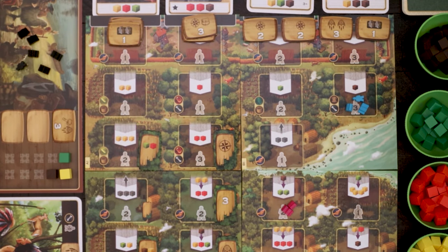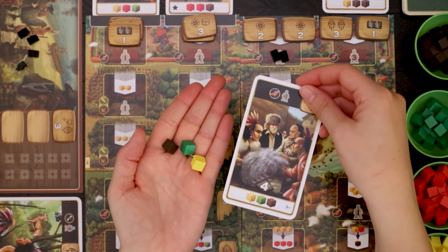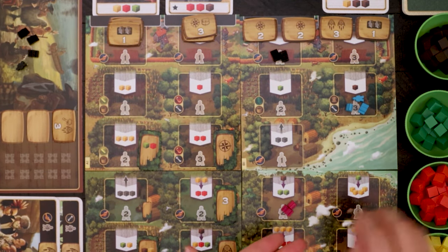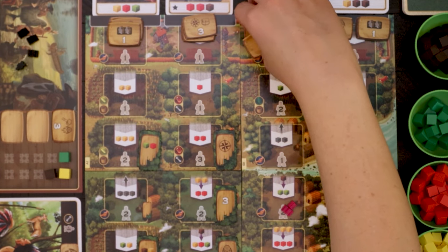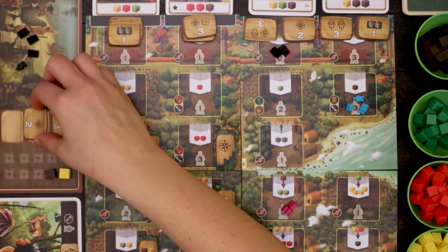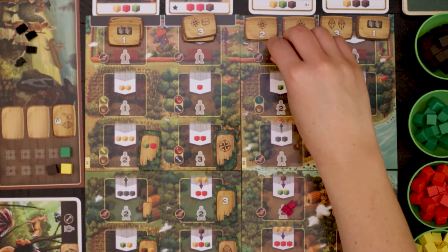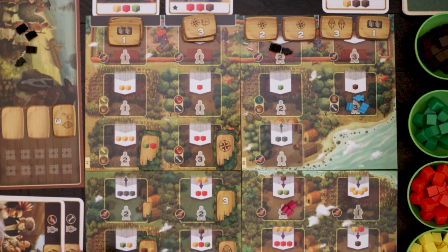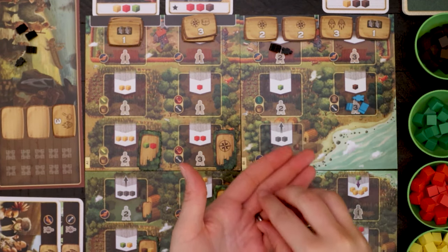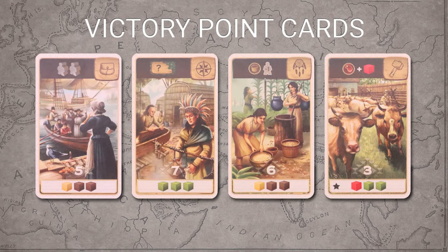Last but certainly not least are the forts. Forts line the top row of the board and are where players can obtain victory point cards as well as bonus tiles. When a player sends meeples to a fort, the player has three options: exchange cubes to obtain a victory point card, take a bonus tile, or take one of each. Each victory point card has a certain number and type of resources depicted on the bottom of the card. Once a player has these resources available, they can visit the fort and exchange them for the card. There are four types of victory point cards which offer different immediate and ongoing bonuses: New Settler, Exploration, Native Help, and Tool.